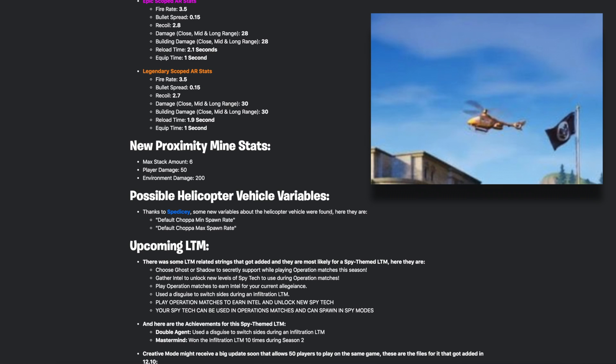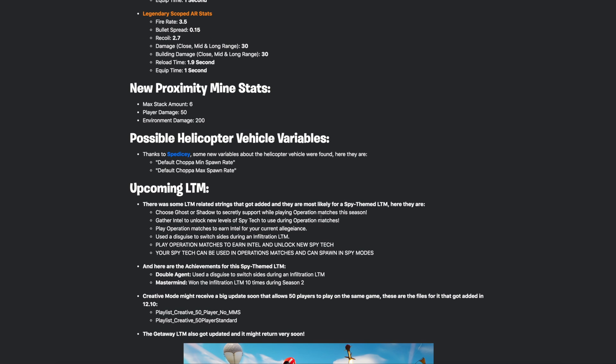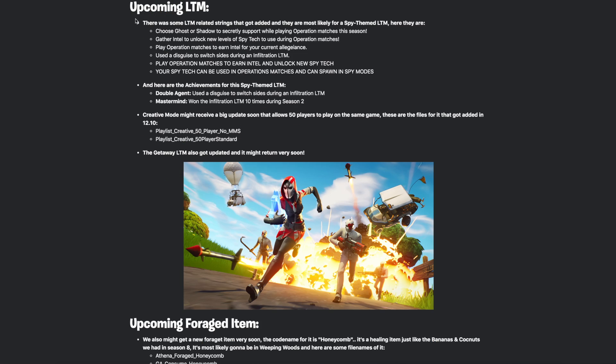Thanks to Spedicy, some new variables about the helicopter vehicle were found. Here's a picture on screen now — if you haven't seen the helicopter image, they will be coming to the game as vehicles. We just don't know which update or which week, but helicopters will be arriving pretty soon, which is really cool.